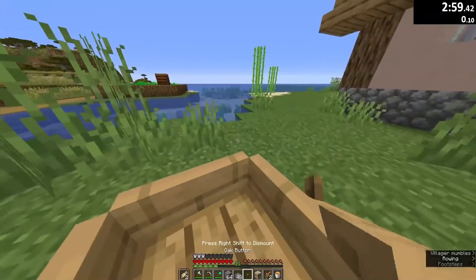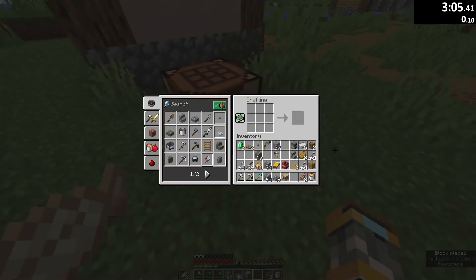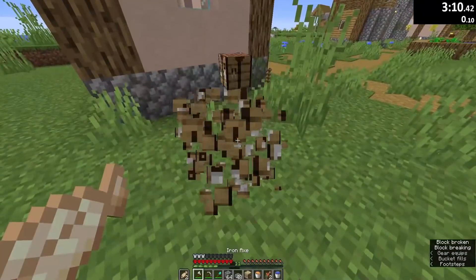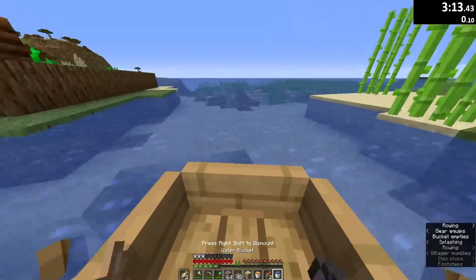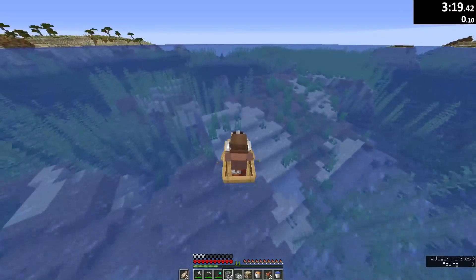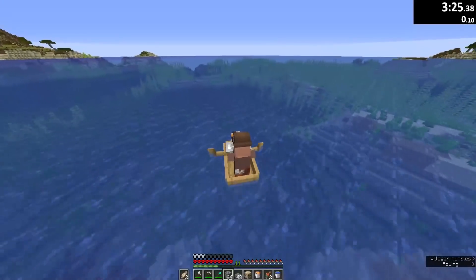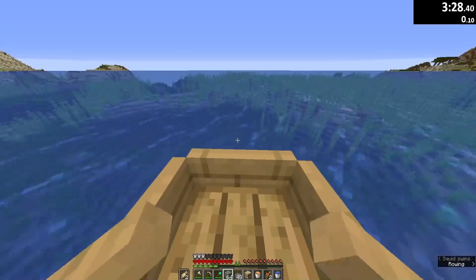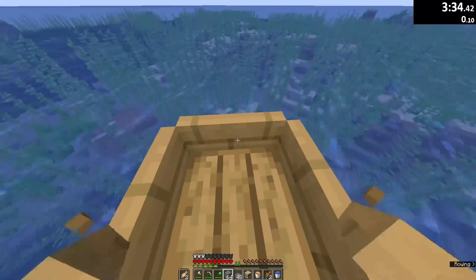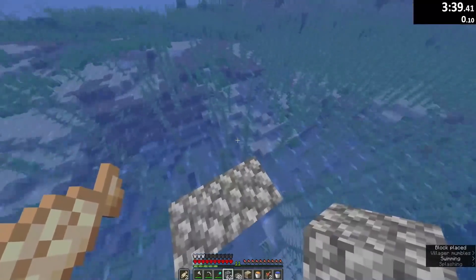We're leaving to the ocean so we don't leave any space for the raid to spawn anywhere other than where I want it — on a tiny platform that we'll build. It needs to be far enough from the village that this villager isn't considered part of it, and also far enough from the pillager outpost so that any pillagers following me aren't counted as part of the raid, otherwise I'd have to snipe them from very far away.